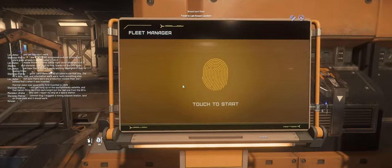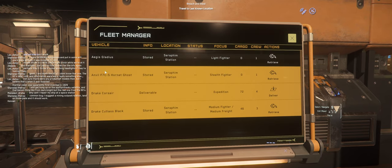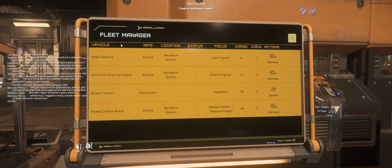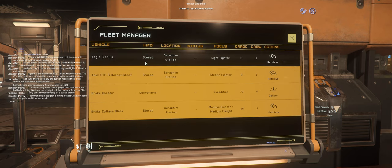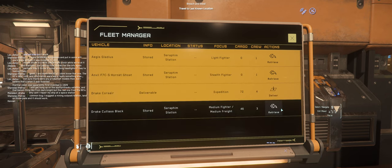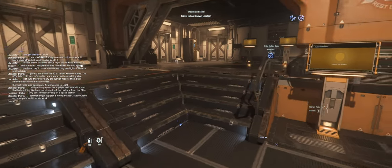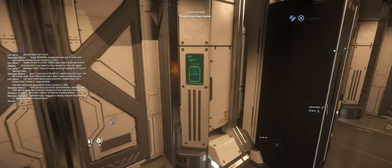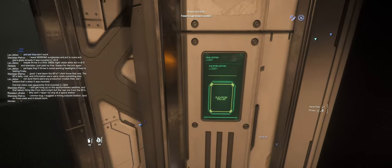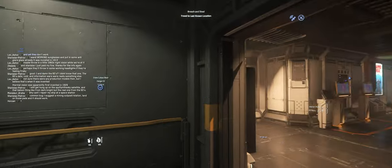Any starter ship where you can take a box delivery would do. I previously had my 315p. I'm going to take my Cutty Black mainly because it's now available at the station. The Gladius and Hornet Ghost do not have that much internal storage because they only have cockpits, so that's why I'm taking the Cutty Black. But the 300p would work wonders — Aegis Avenger Titan, or any kind of ship like that would work.